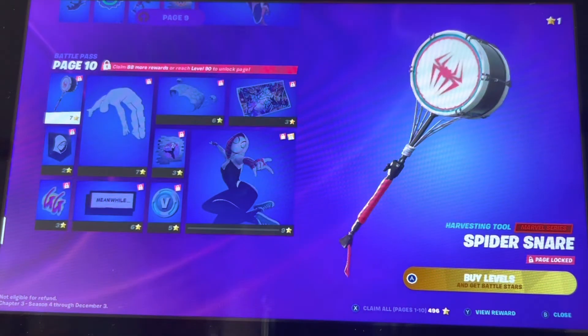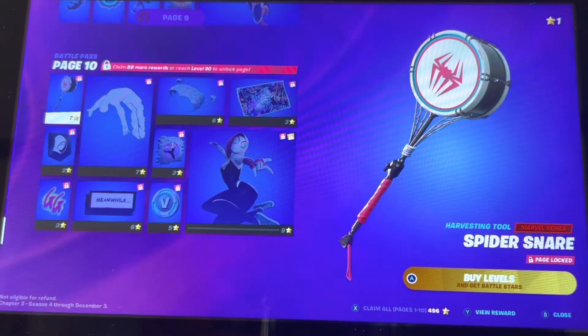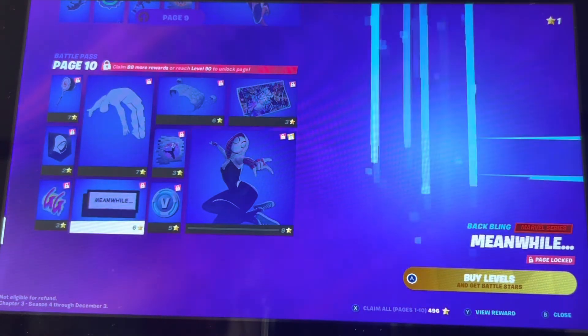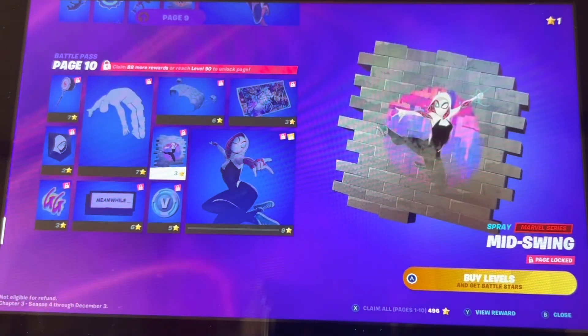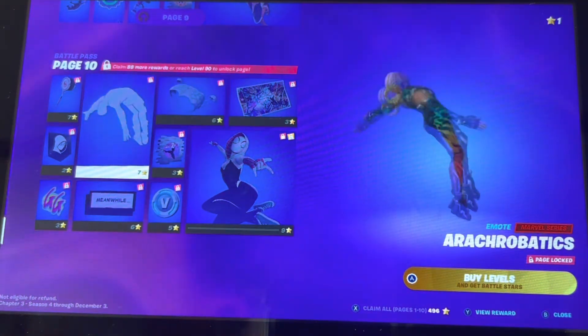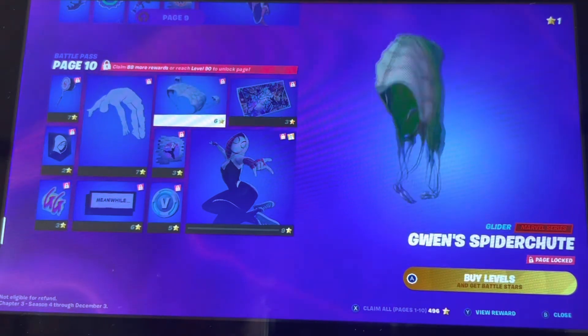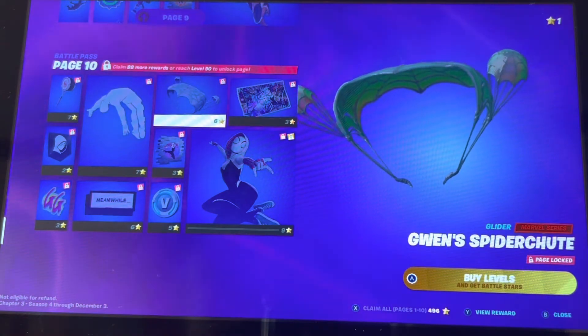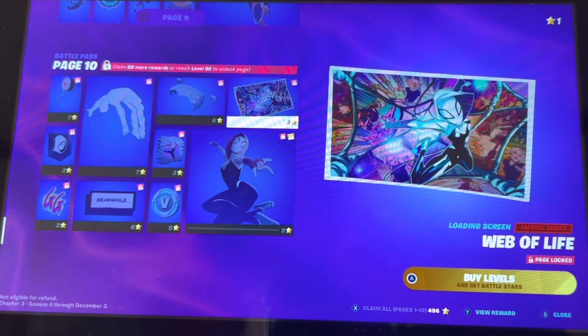Okay, to page 100 — let's see it. We got the Drum, Spudish, this spinner icon, GG Meanwhile, BBox. Min Swing — oh, I really like this emote — Acrobatics. Ooh, it's kind of plain but like, actually it's kind of sick.